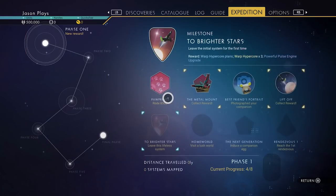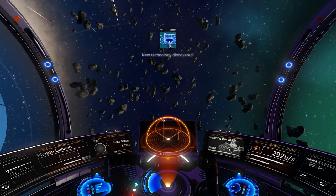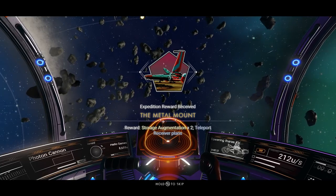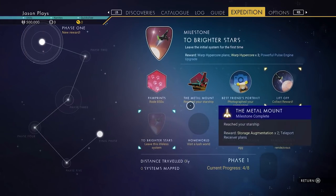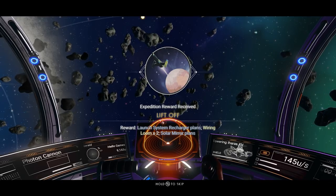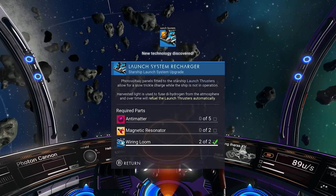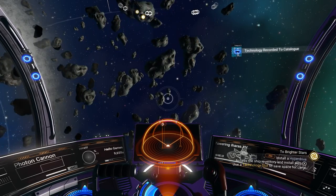Let's go into our pause menu and accept our reward for this one. Collective reward for locating your ship — we have our teleport receiver, which is a good upgrade for your ship, the metal mount, storage augmentation, and teleport receiver plans. For the liftoff milestone, we got a launch system recharger, wiring loom, and solar mirror plans — blueprints we can use to make stuff later on. Very awesome and very easy to do.